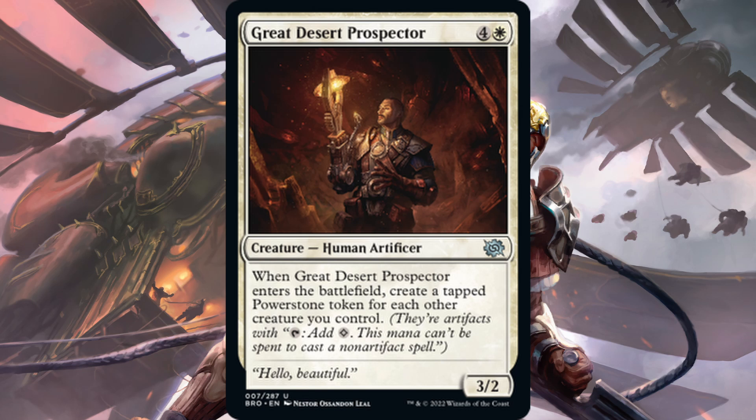Here we have Great Desert Prospector — one white, four generic for a human artificer. It's a three-two, a little below rate for five, and it has no combat abilities. When it comes in, you create a tapped Power Stone token for each other creature you control. Power Stone tokens can be used to cast big artifacts in the set, but that doesn't make this a good card. You want to be ramping on turn three or four, not turn five. And by turn six when those Power Stones untap, I'm not sure the payoff is going to be relevant.